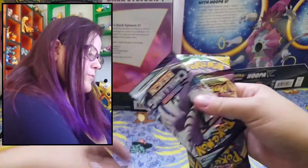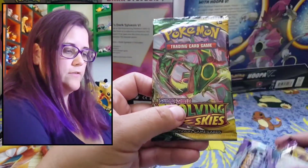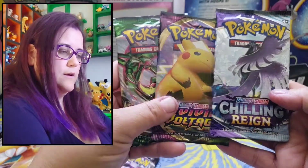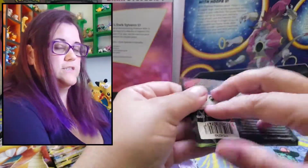Oh cool, we did get a Fusion Strike in here. That's good — we'll leave that for last. We have Evolving Skies, Vivid Voltage, and a Chilling Reign. Let's do these two first: Vivid Voltage and Chilling Reign.